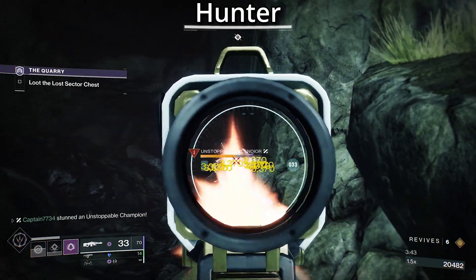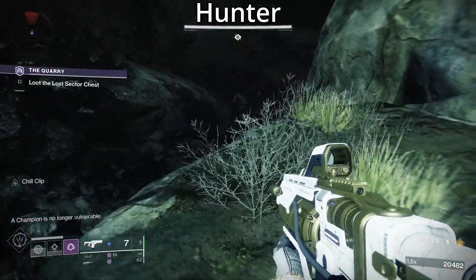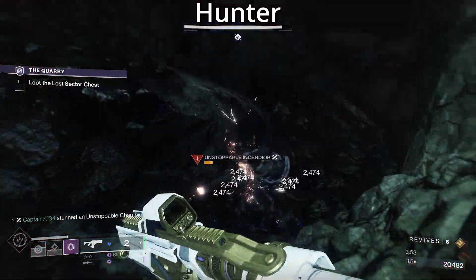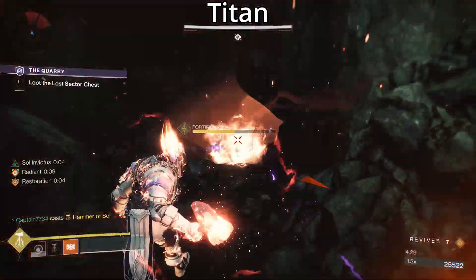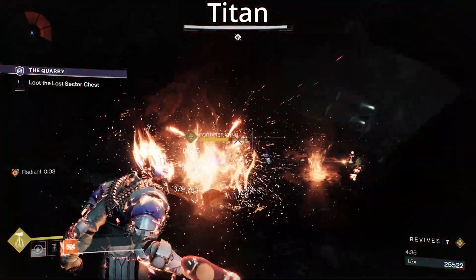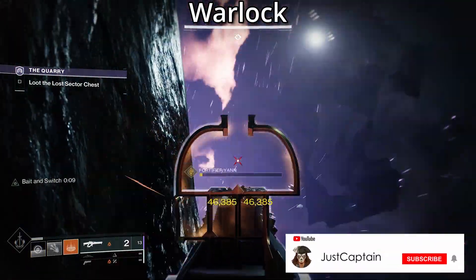Facing the way you entered, to your left is a ramp that the adds can sometimes use to climb towards you. Once you remove one bar of the boss's health the last unstoppable champion will appear and will rush you using that ramp. Stay at the top of the ramp and focus on getting rid of it. Once done, focus on the boss again, and when it reaches the last health bar more adds will spawn in. Focus on clearing the adds first so the boss is on its own, because when it gets low on health it likes to go and stand by the chest — so you want the area to be clear for easy rotations.